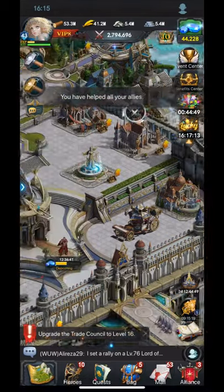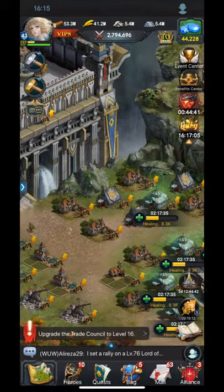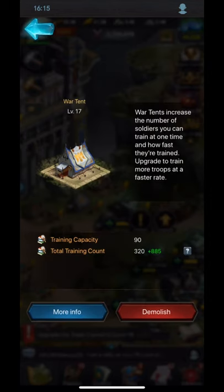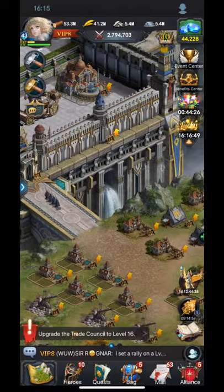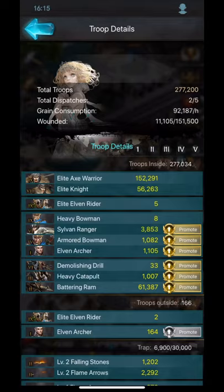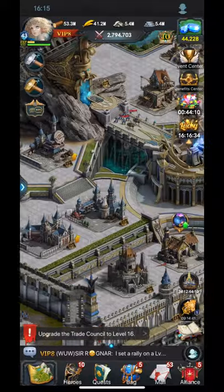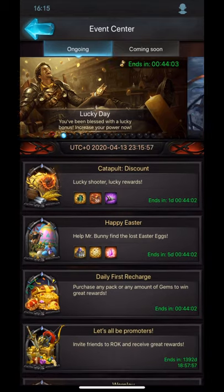War tents increase your training speed and training capacity - how many troops you can train at a time. Right now I can train about 7,100 troops at a time for about two days because I have heroes maxed out too. In this game it's all about troops, so continuously making them is key. Hospital space is especially important if you're new - if you get hit with no hospital space left, you'll lose all your troops permanently.